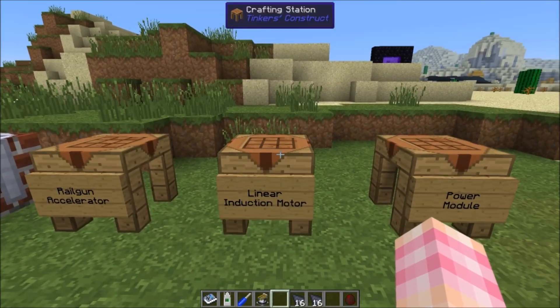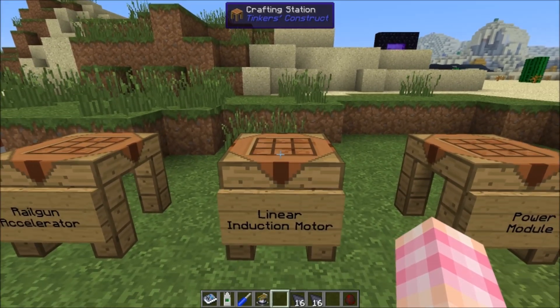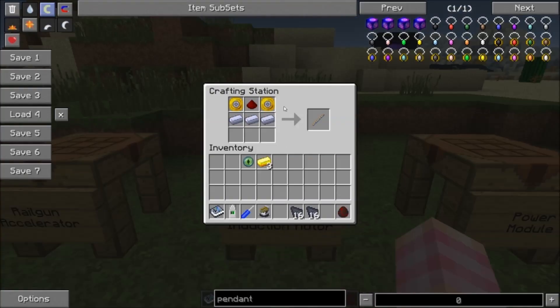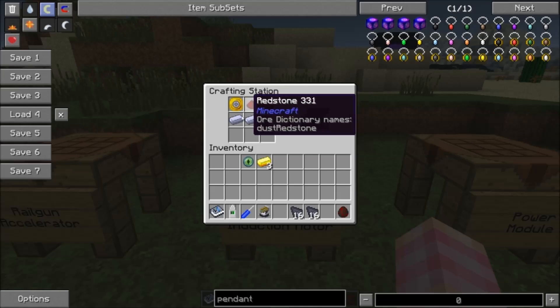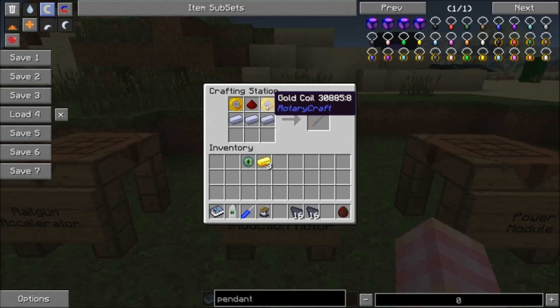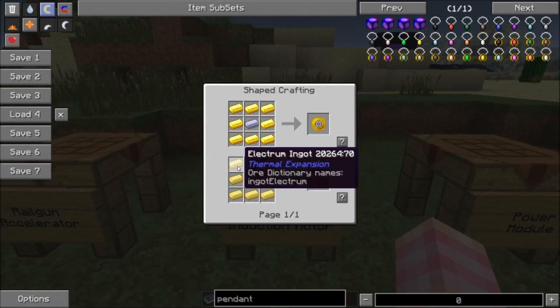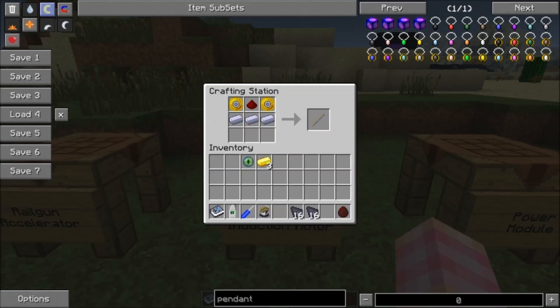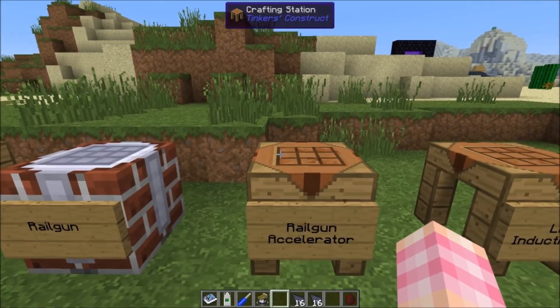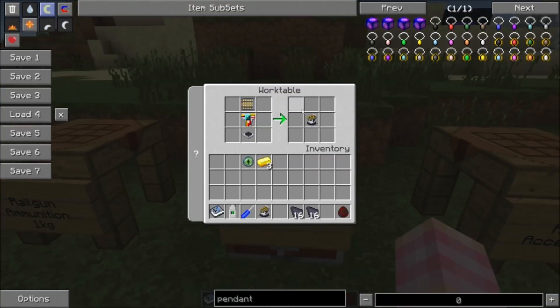You'll also need to craft linear induction motors, each made from two gold coils, some redstone dust, and three steel ingots. You need eight of these — that's sixteen gold coils total, since each coil requires eight gold, so that's a lot of gold. Once you have those, you craft the railgun accelerator by surrounding the power module with eight linear induction motors, then use the accelerator to craft the railgun.